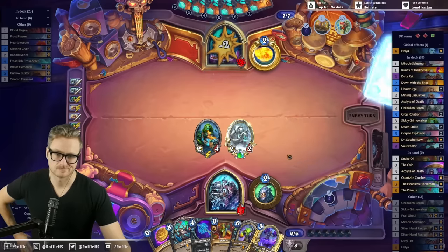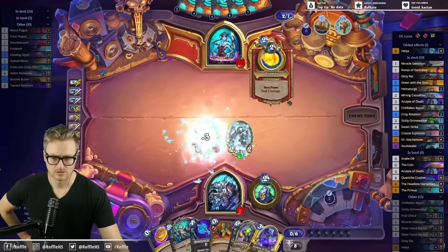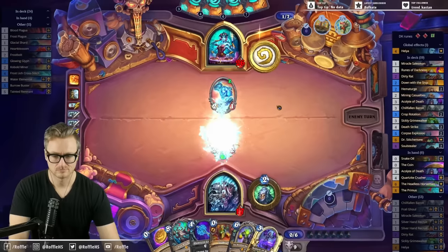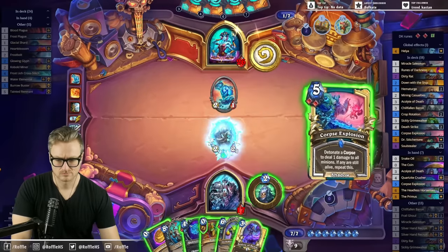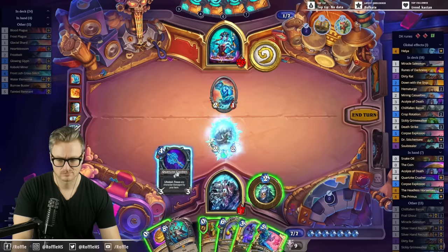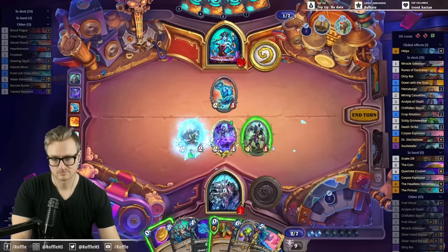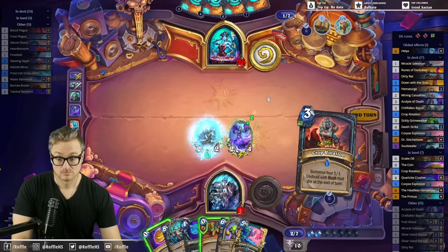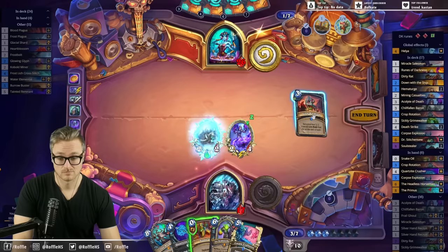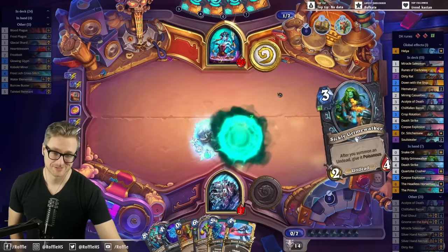I kinda wanna get this started, but it's probably too slow. Let's just go with the play that we set up. That would be nice. Got several options for next turn. Got healing from this, this, and this that I can choose between. I could also just draw some cards — more dead cat attacks.